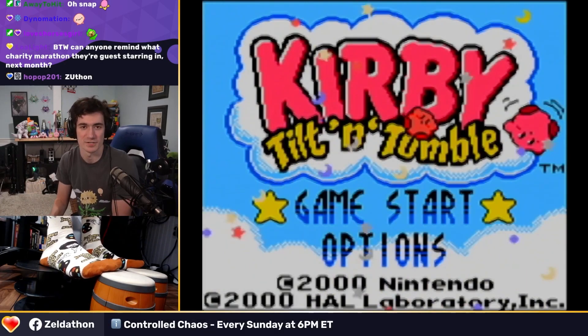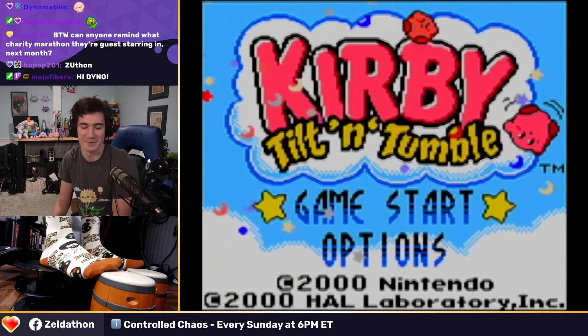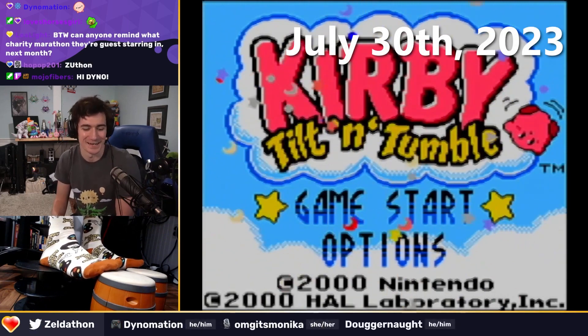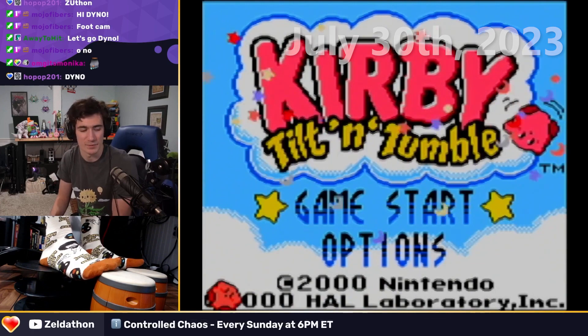We are here to play some games with some weird controllers. You can already see we got feet cam, so the chaos is already beginning. I'm subbing in for Super Lewis who normally does this. This week we're going to be playing some Kirby Tilt and Tumble.